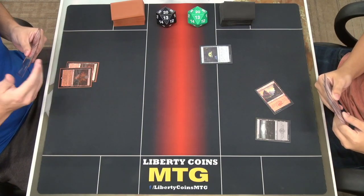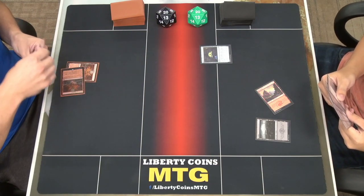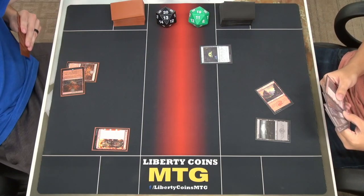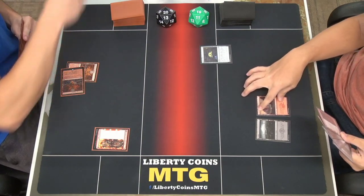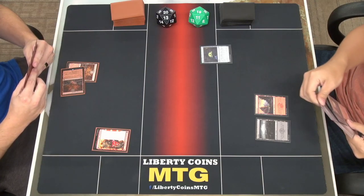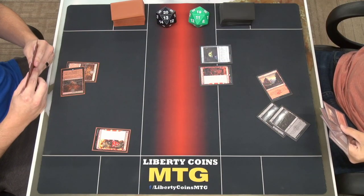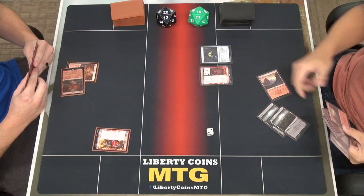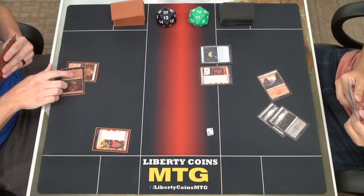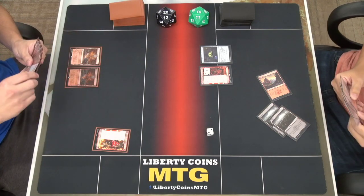I'll tap one and play Kamado. I'll take one damage. I'll throw a counter on that, yes, to you. Untap, draw a card. I'll play a swamp, tap three, play Fable of the Mirror Breaker — this goes to one and I make a 2/2 goblin. I will pass. The goblin makes treasures when it attacks, that's right.